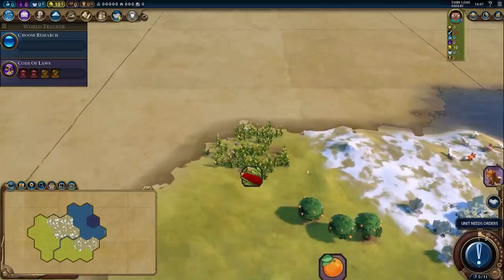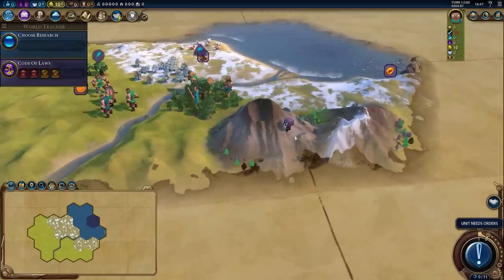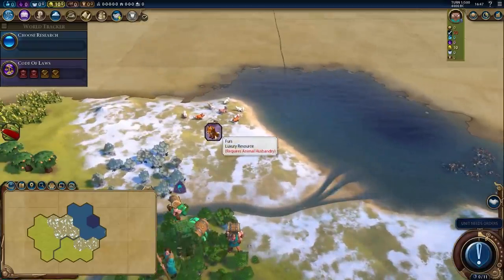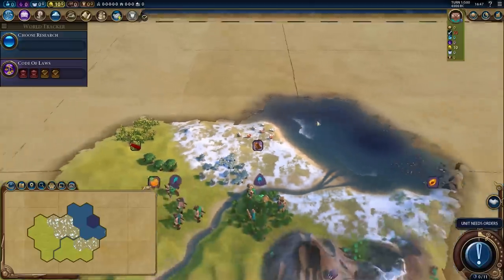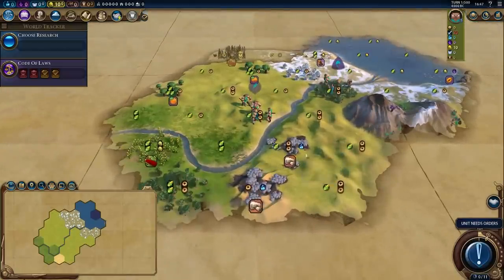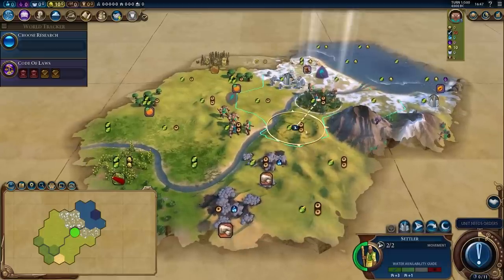Too bad the citrus doesn't look like that, and we've got to work on the corn too. The amber has the amber symbol, and the furs have the little Minecraft fox — look at that, that's amazing! Let's move our warrior onto the hill so we can get a better idea. We can already see the iron. I think I'll move to this hill right here, although I'm tempted to move here because then I'll be closer to the citrus.